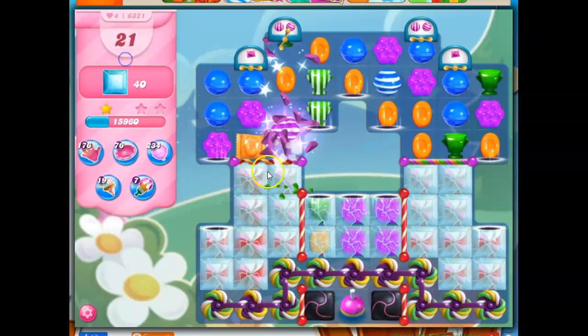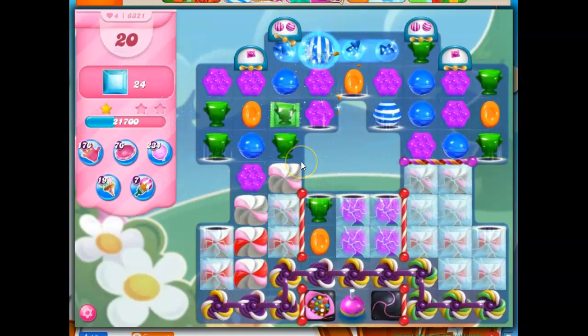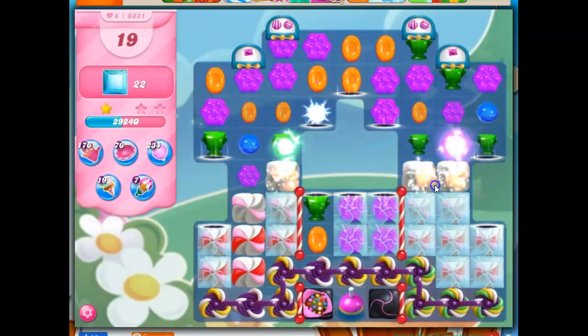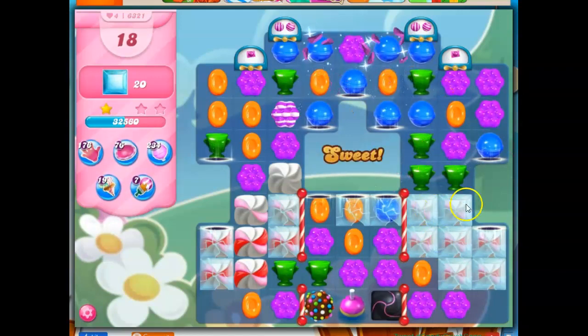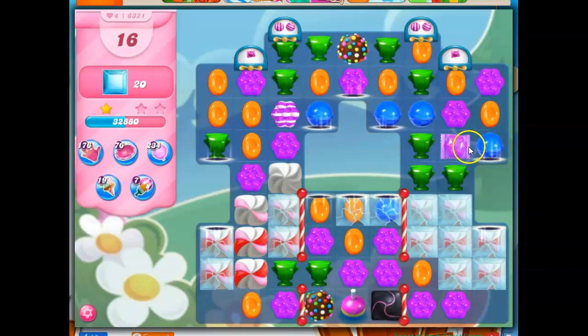So I'm bringing these wrapped candies all the way down. Bursting through, creeping through some of that candy. Now I'm all the way down here. Now I can even access the bobber, which is good. The bobber can send out fish. I know I don't need to take out frosting, but if I can remove the things that are in the way of the crystal candy, I think my life will be better. Let's bring a wrapped candy down.